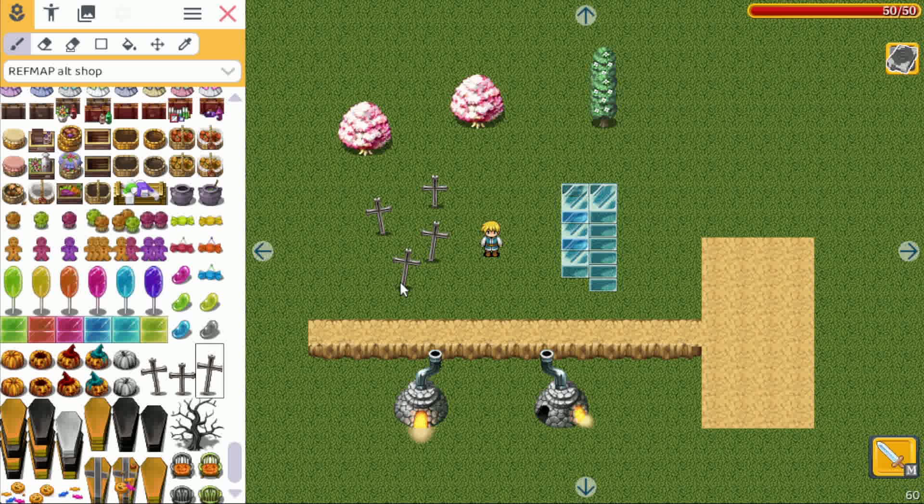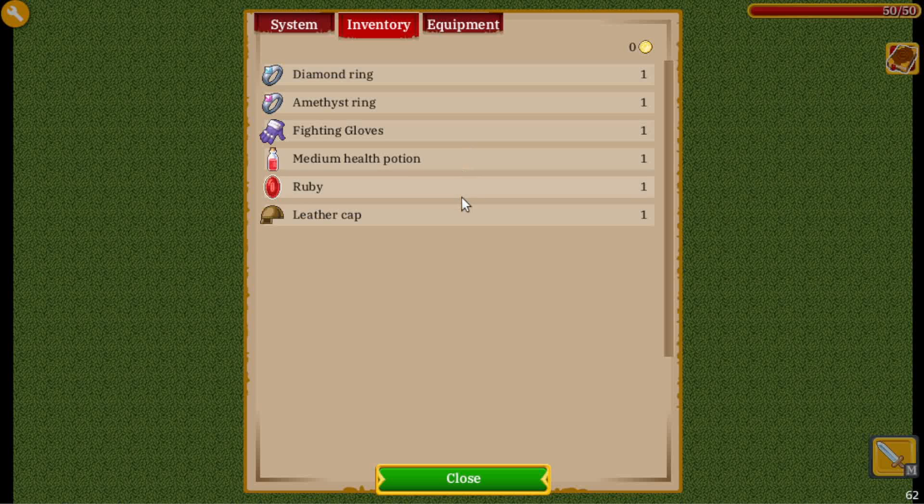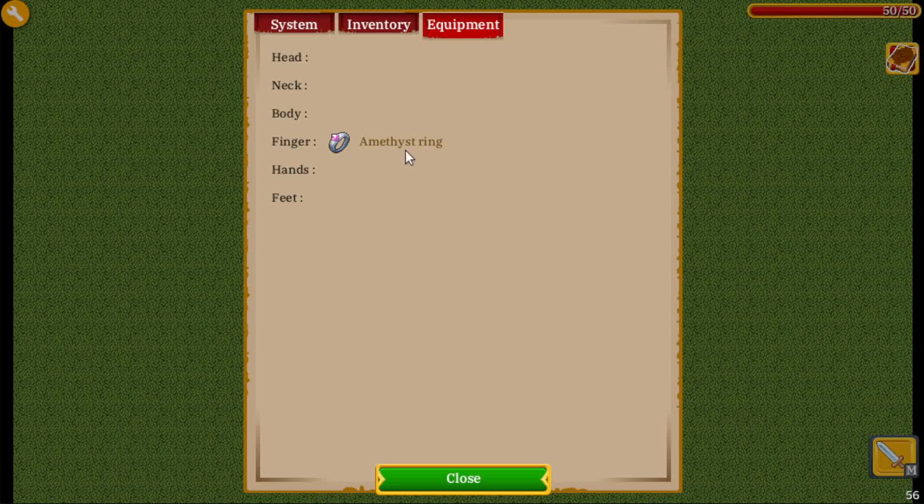I'm really looking forward to seeing the levels you create with these new tiles. I also want to show what I'm currently working on: in the inventory dialogue, if you select a ring for example, there's now an equip button, and clicking it means the hero equips the ring.